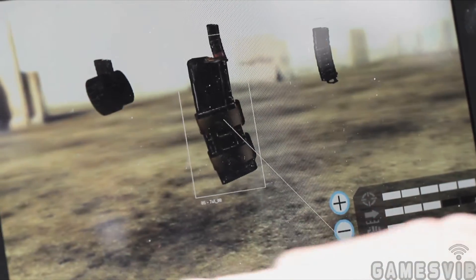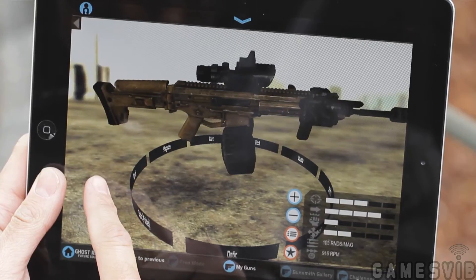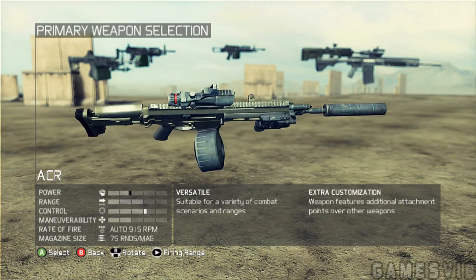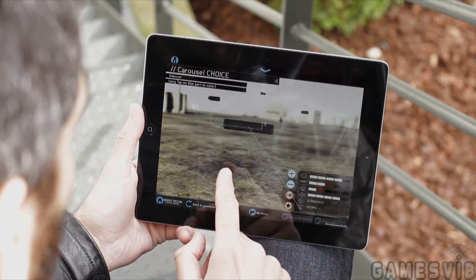Customize your weapon down to its inner parts, and it will be synced to Ghost Recon Future Soldier on your console as well as all other devices. Analyze your weapon in Gunsmith and tweak it further to adapt it to your playstyle.